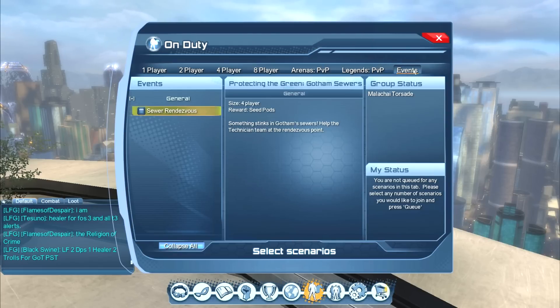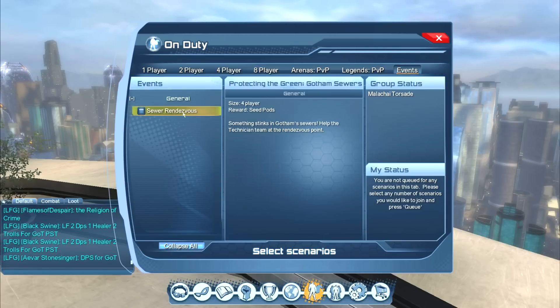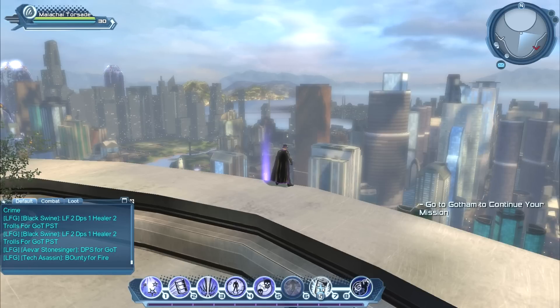Lastly, we have Events. Events is a special tab for special holiday events in DC Online, such as Christmas and Halloween. Special quests are given during these holidays, and if there is an instance for that holiday event — which there usually is — it will show up under the Events tab. Keep in mind these are time-limited, so you might check and there might be nothing in here, or a quest you see now might not show up later. That pretty much covers all of the On Duty stuff. Hopefully you guys have learned a little bit more about DC Online today. Please leave comments below and I will see you next time.